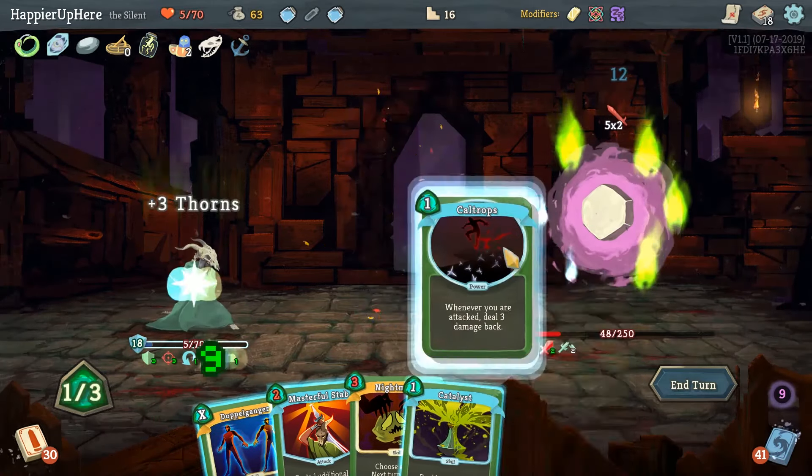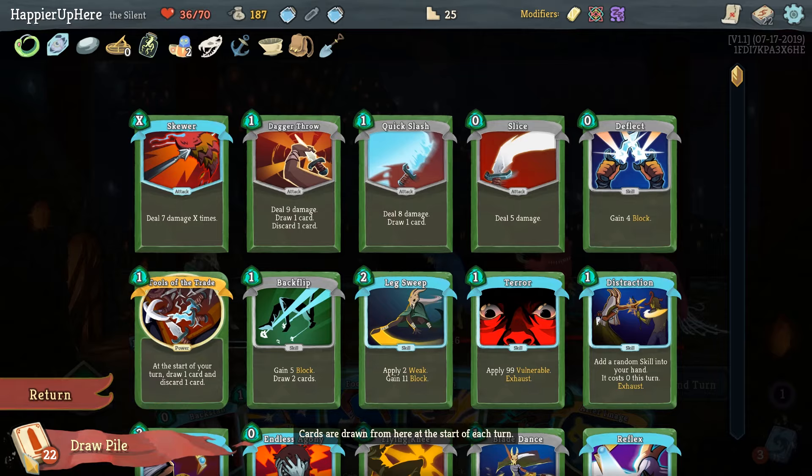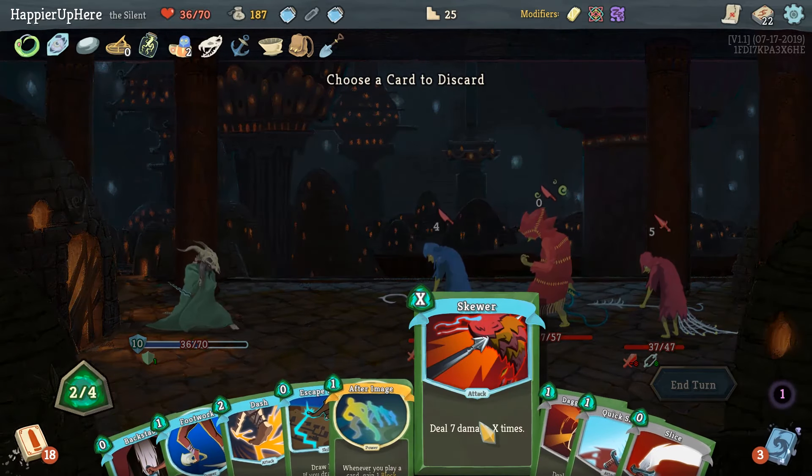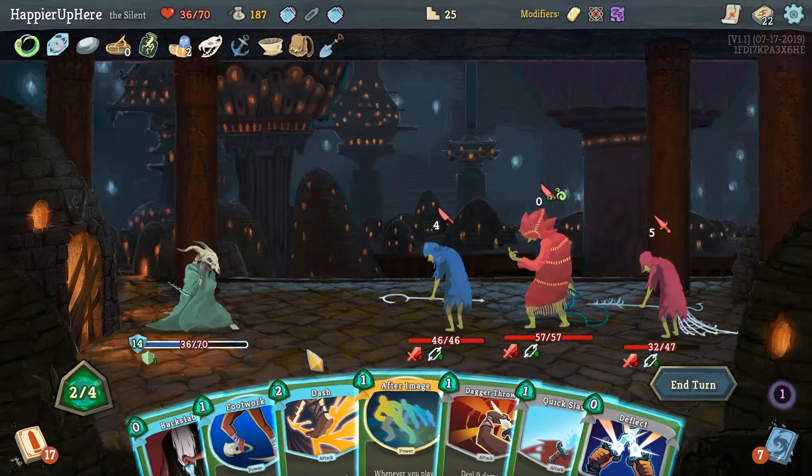Piercing Well — yes, we definitely need that especially on this floor, we're almost down to half HP already. I'm definitely thinking Piercing Well here. Coming up next we have After Image and then cure. Let's do Piercing Well now. Prepared, get the Expertise out, Sneaky Strike — we actually fully defended this turn. I want to do Acrobatics — get rid of Skewer twice. Escape Plan is going to give us Deflect — very nice.